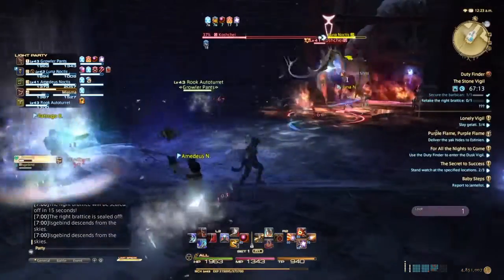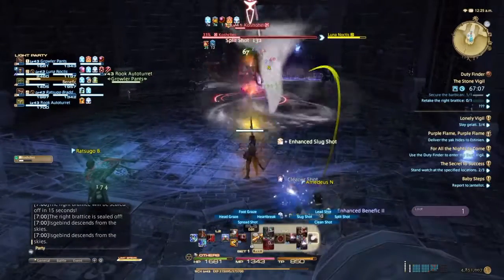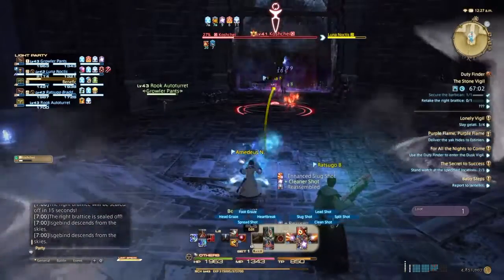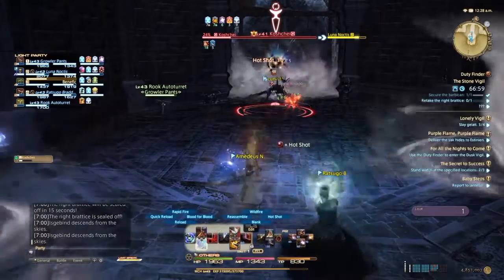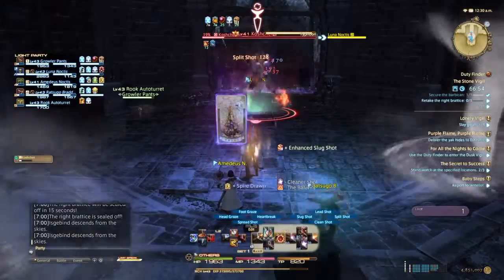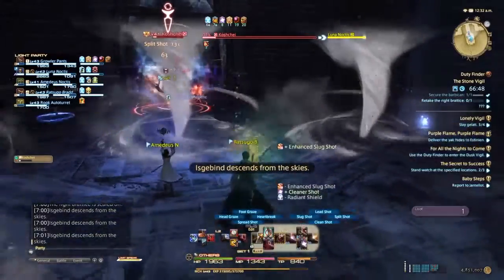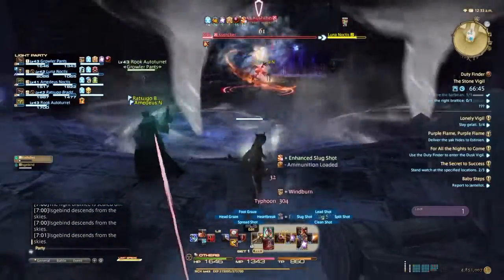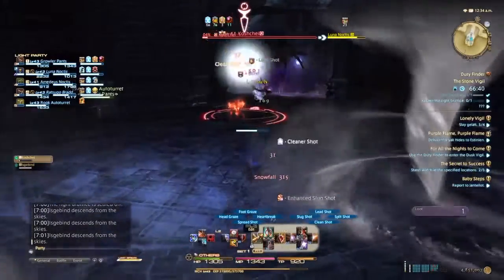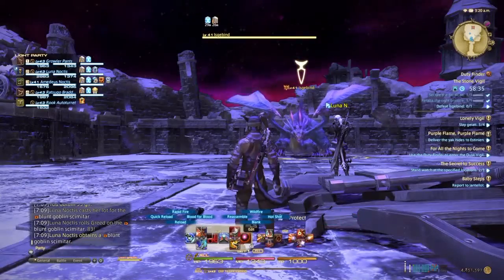Here comes that dragon. When you see him, use whichever cannon he's in front of and hit him. If you don't, he'll keep doing a room-wide AoE that does massive damage and will wipe the party in no time. He and the tornadoes are the only real threats. Keep wailing on Koshul — he doesn't have a lot of HP and will go down with ease. Pop a limit break if you have it.